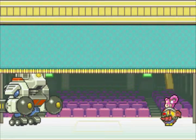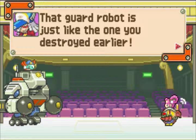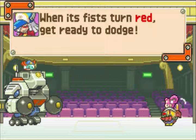What's now? The music stops — oh crap. Hey, that was that robot! This is our boss. We'll be dealing with this boss on the stage, sadly with no audience, so no one will actually see how I kick the butt of this dude. That guard robot is just like the one you destroyed earlier. However, this one won't hesitate to attack — even your drill can protect you from its powerful punches. When his fists turn red, get ready to dodge. That mechanic will be really useful in this boss battle.